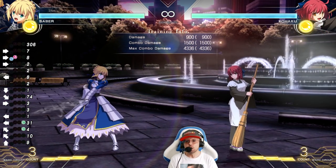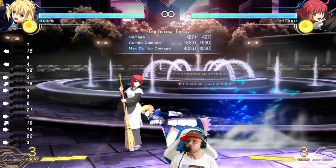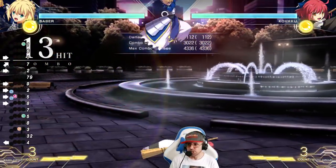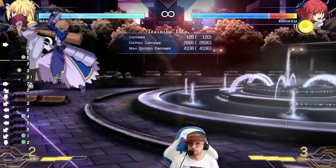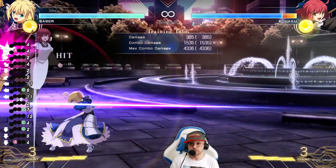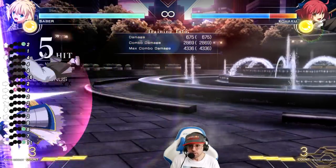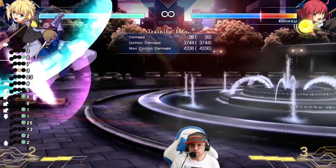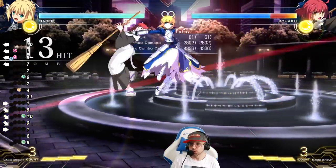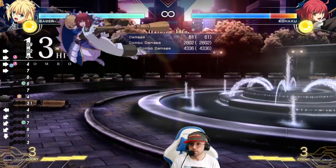Now let's cover the safe jump tech we've been talking about. I'm going to use the intermediate combo to show you everything. The first option is just double jump crossup — like this — and when you're good at it you can even do super fancy combos from the crossup. The second option is neutral jump falling jump out — same mix.